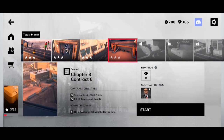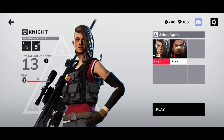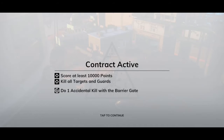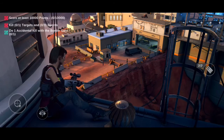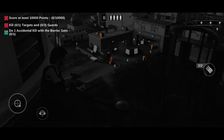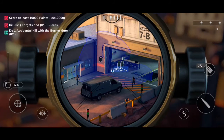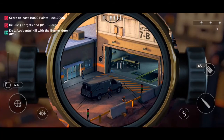I think we have time for one other quick one — I haven't done this before, but just to give you an idea of another location, we are in Chile. Kill all targets and guards, one accidental kill with a barrier gate. Let's see if we can do that. We'll go in with Knight. Of course, if you don't perform very well, guards will be alerted to your position, and if they start firing upon you, you won't be able to get away.